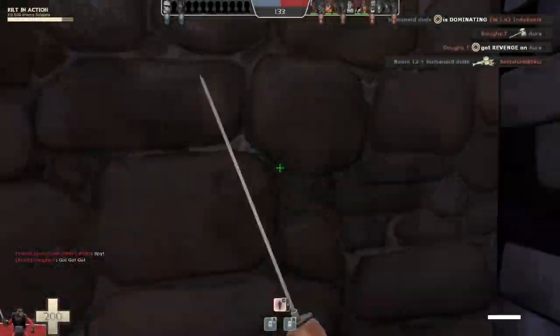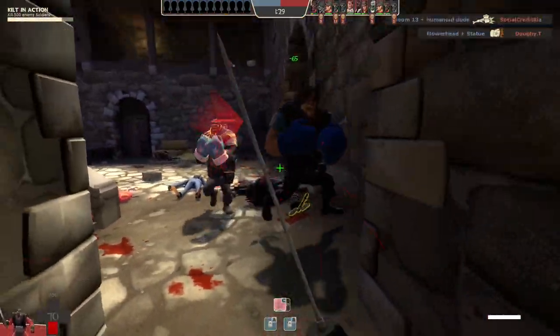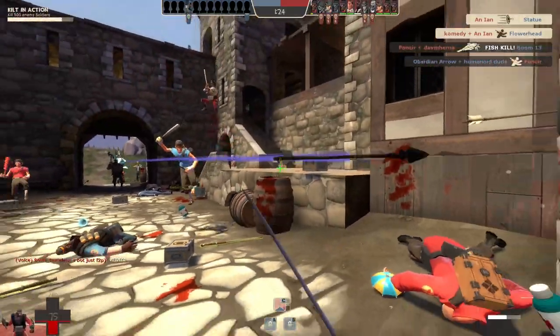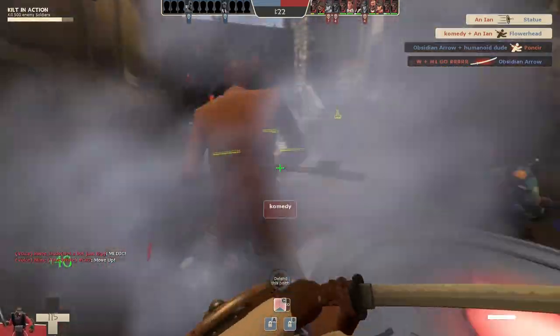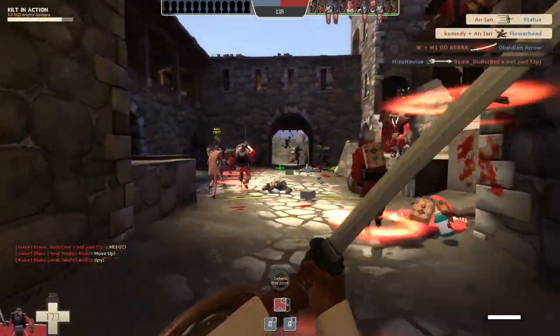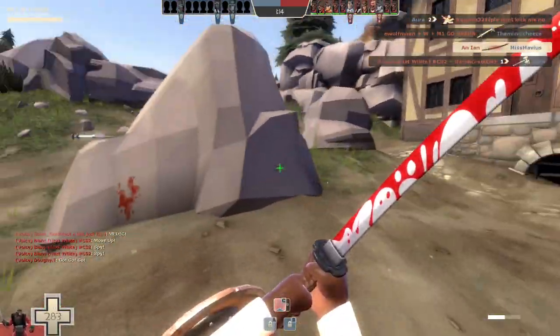The downsides attached to this weapon mean that if you're the sort of person who wishes to swap between your weapons regularly, you're better off using any other melee weapon. As a result, the majority of players who use this weapon do so as a full Demo Knight, since the downsides simply don't exist if you're using your melee 24/7. You still can't effectively play if the enemy team has a Pyro that knows how to airblast, but that's an issue with full Demo Knight rather than the Half-Zatoichi specifically.